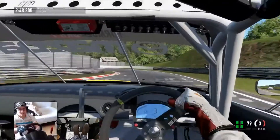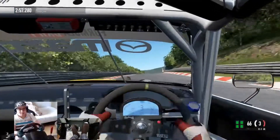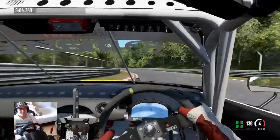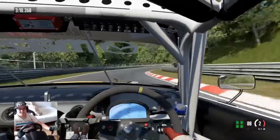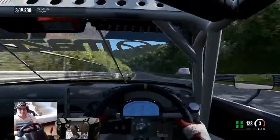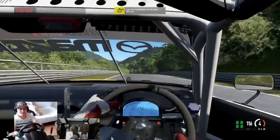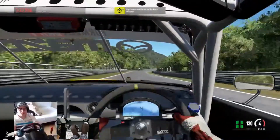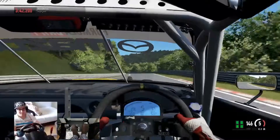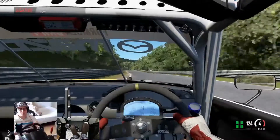Keeping it in third gear through here - we don't need high revs going up this section because the wheelspin would be absolutely dramatic. It almost literally sent me off to the grass. I absolutely love those exhaust flames coming out the bonnet - it's like every boy's dream. The noise is so nostalgic, like the older Mazda 787B, one of my favorite Group C cars. Went a little bit out of shape on the grass getting a track invalidation by cutting slightly, but we'll keep going. Project Cars 2 is quite strict on track limits.